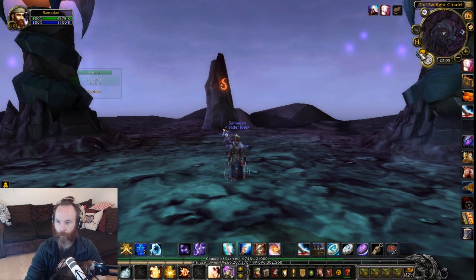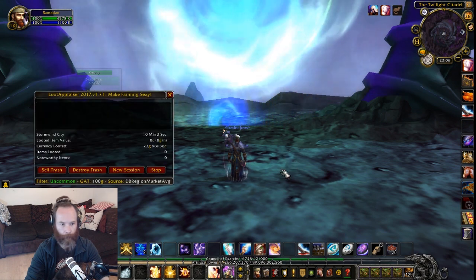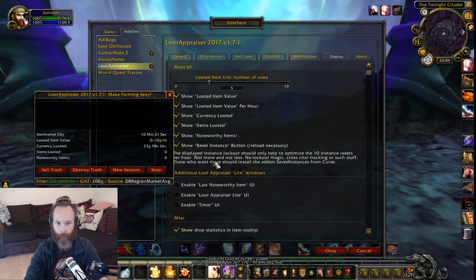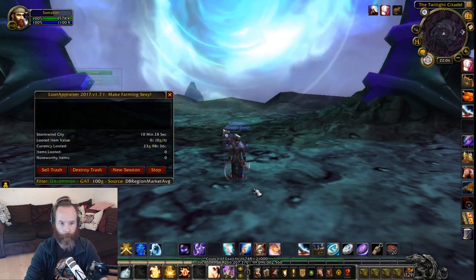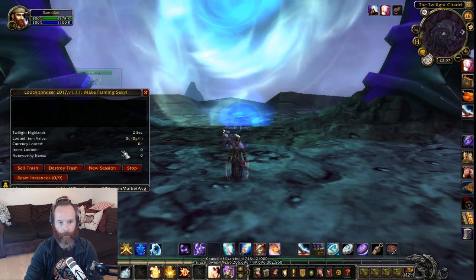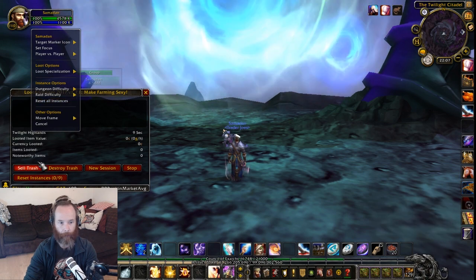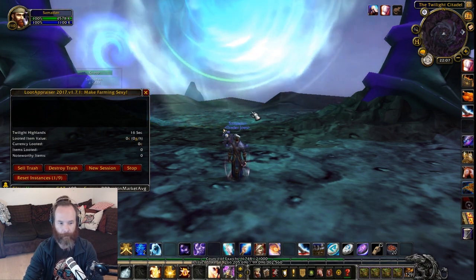We're going to run that again. Just going to make sure Loot Appraiser is actually turned on — the session is running, so that's fine. We're going to reset the instance. If you turn on the option to show the reset instance button here, you'll need to do a slash reload to get that working. Now with Loot Appraiser on, you can see there's a reset instance button. You can right-click and do reset all instances, which is more convenient — it also tells you how many resets you've got left in the hour.